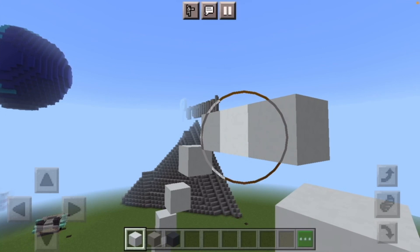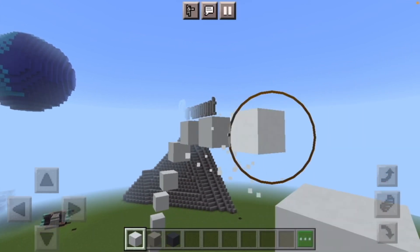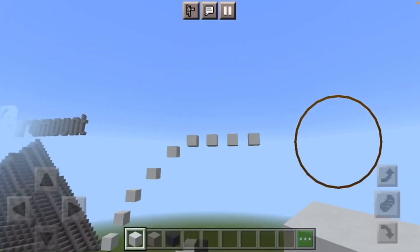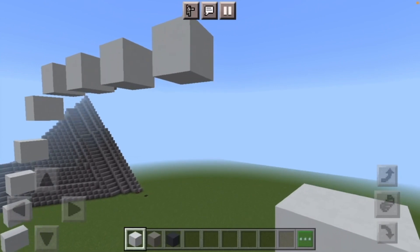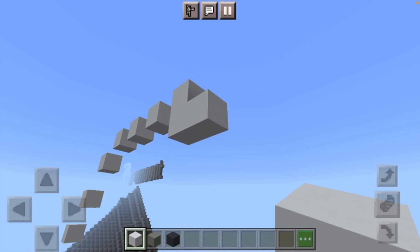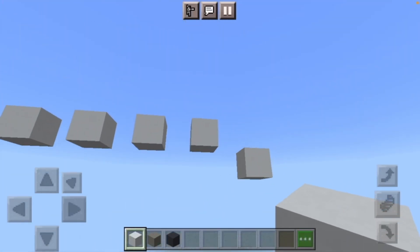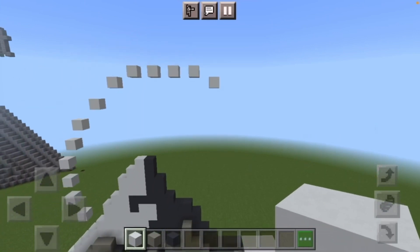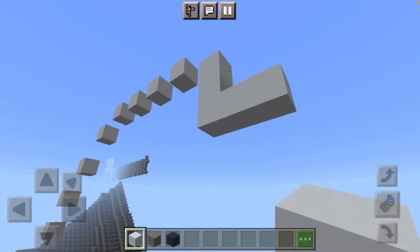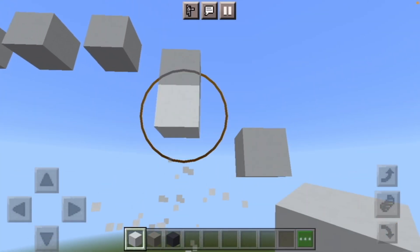From there put three white concretes going right, one block away from each other. Below that third white concrete you just placed put three white concretes and then delete the two previous white concretes. Below that put two white concretes and two white concretes going right, then delete the two previous white concretes and the one on top like so.